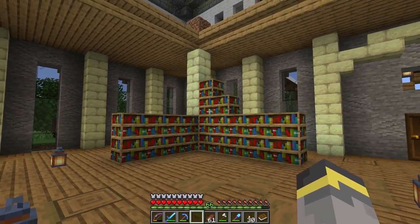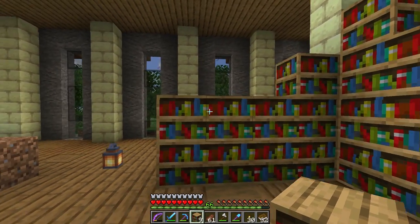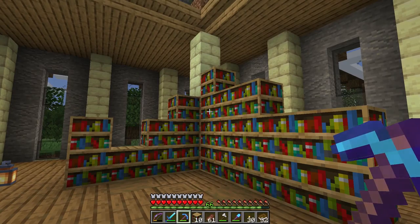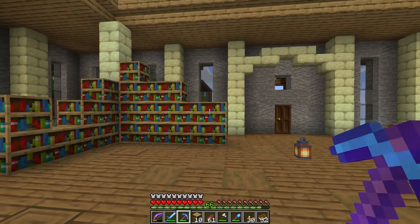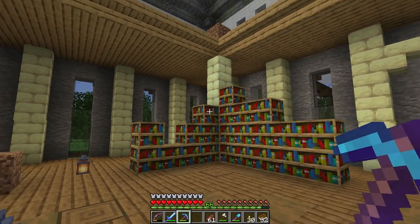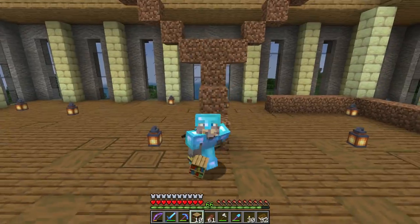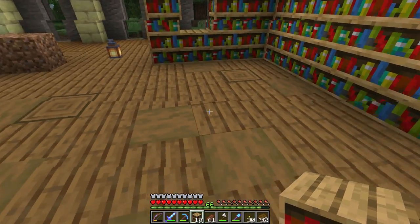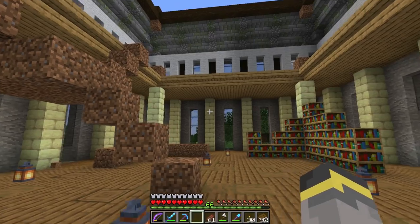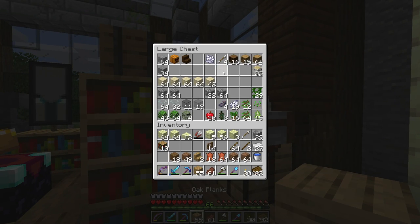We definitely need more bookcases. What I could do is dig some of these out and use them for enchantment storage - that's the point of this building, enchantment storage and storing valuable items. Maybe just do an uneven mixture of bookcases, then come back with oak slabs to finish those off. I wanted room in the middle to stand and look around, but also room for tables, decorations, lecterns - we could set lecterns on top of bookcases, that would look good too.